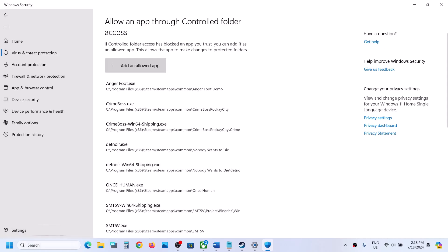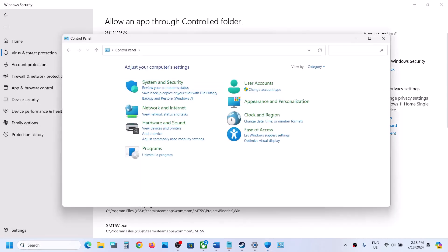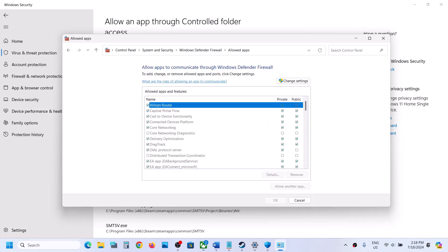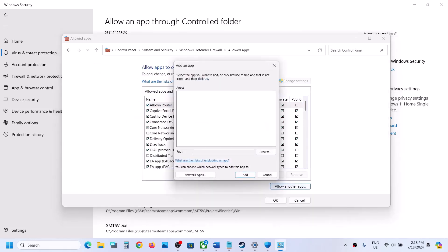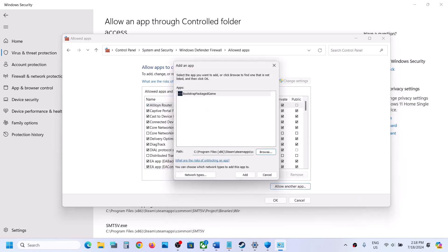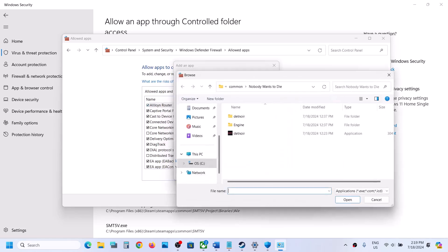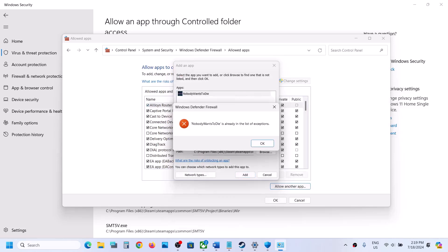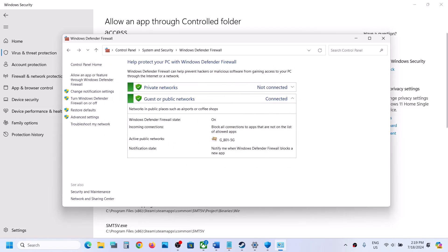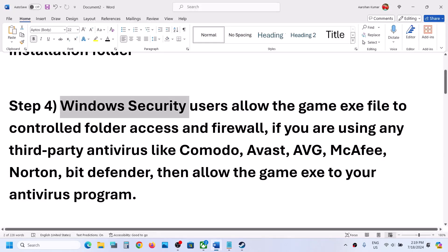Type 'Control Panel' in the Windows search box, go to Control Panel, System and Security, Windows Defender Firewall, then 'Allow an app or feature through Windows Defender Firewall.' Click Change Settings, then Allow Another App. Click Browse, go to the game installation folder, select the game EXE, click Open, then Add. Again click Allow Another App, browse to Binaries\Win64, select that EXE, click Open, then Add. Once both EXE files are added, launch the game and check.